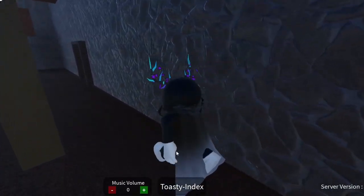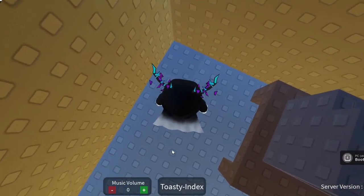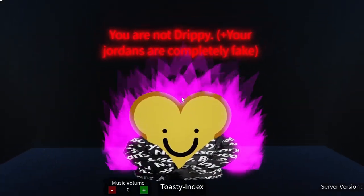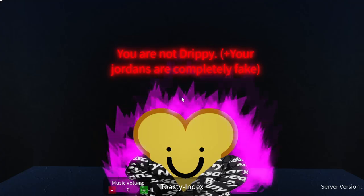The drip toasty is easy to find — you just go into the computer room and in the corner, jump down, and here you have it. What do you mean I'm not drippy and my Jordans are fake?